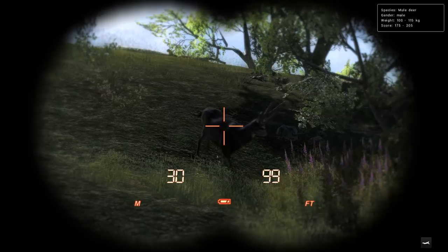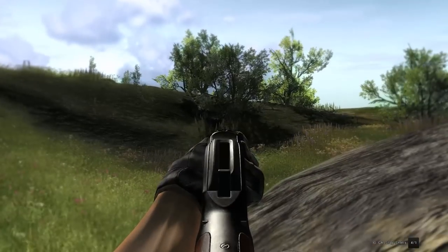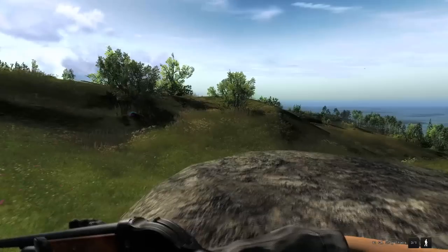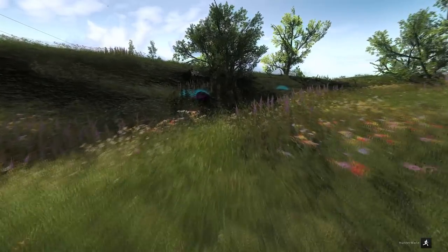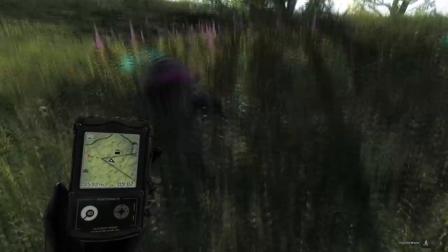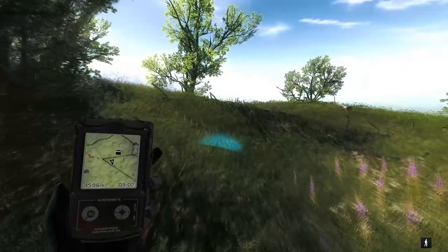We've actually got our second nice mule deer buck of the hunt — 175 to 205 for this guy. We'll use the 10 gauge slugs again. And he is down. I don't think he's going to be quite 200 — it looked like he had a short main beam on at least one side. 185 score for him — definitely not too bad.